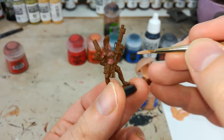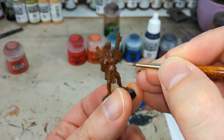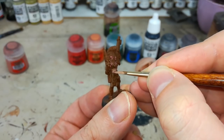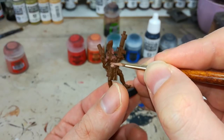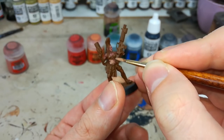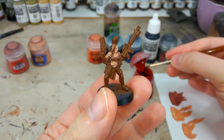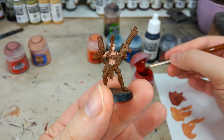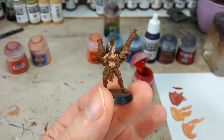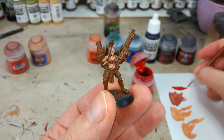After the Bugman's Glow, on goes the Cadian Fleshtone — you'll probably need two coats of this. The most important thing with all these base coats is that they're even and you're not getting any color beneath showing through. Take your time, go back around and make sure it's covering properly. Now the flesh is applied and it's a nice even color, though it's pretty messy — but because you're going to paint over the top of other things, it doesn't matter if you're a little overboard with these first couple of base coats.